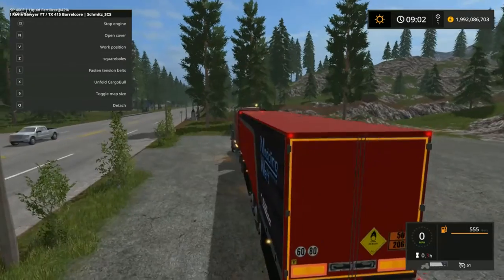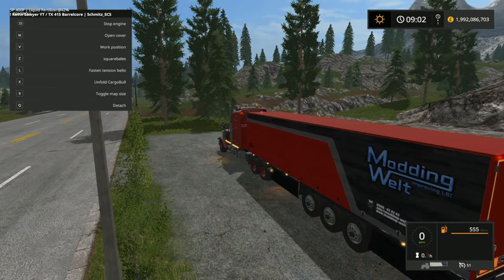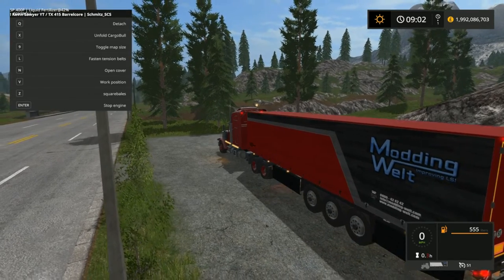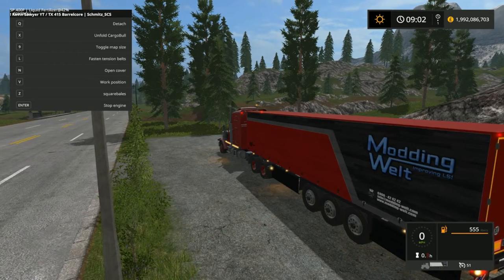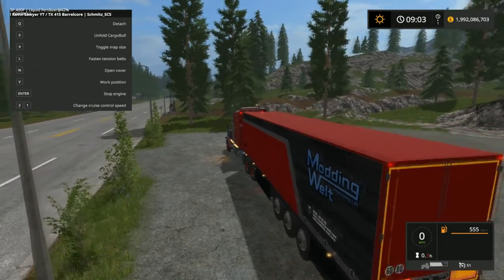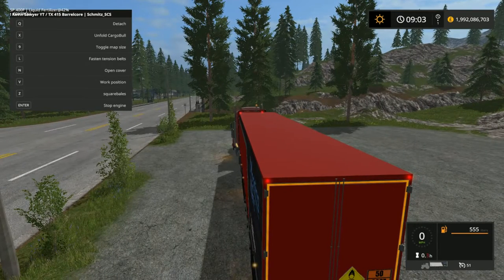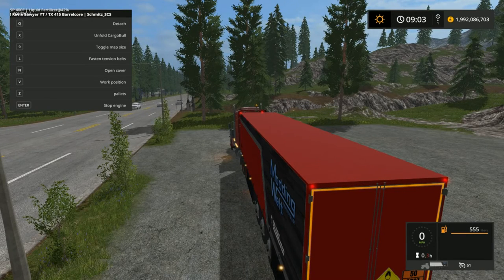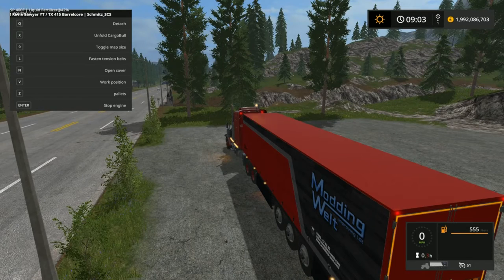The auto-loading aspect is quite good. You put it into work position with V, and then pressing Z cycles through all the options — you can select HD bales, pallets, square bales, round bales, etc.